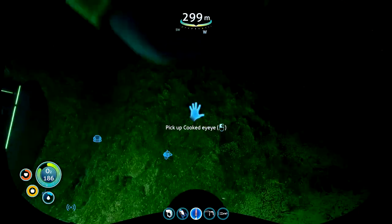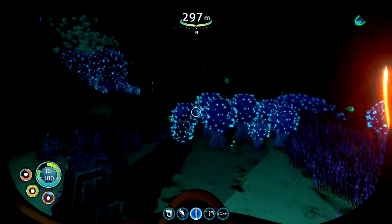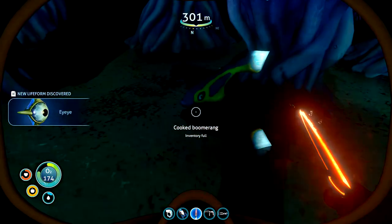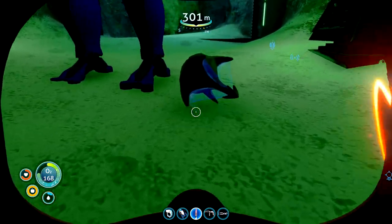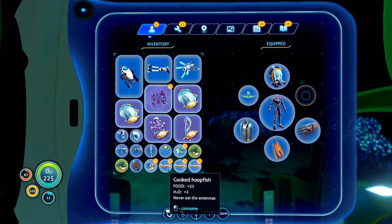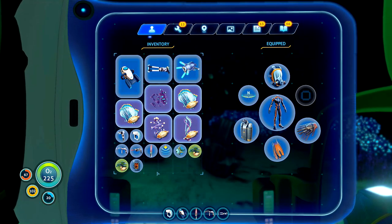The eye fish — these actually give quite a bit of water back. We can find a couple of them and really top the water up. New creature discovered. The hoop fish only giving two or three back, same with the boomerang. The eyeball fish — and this one gives about eleven... nine.